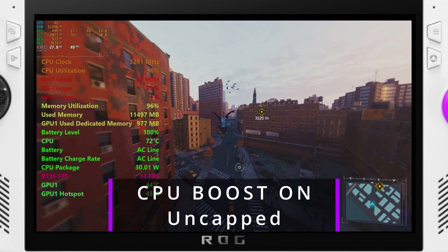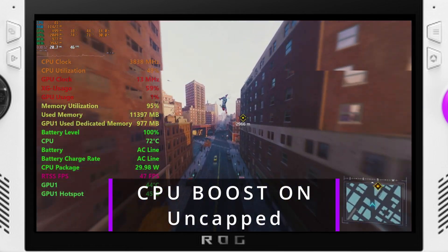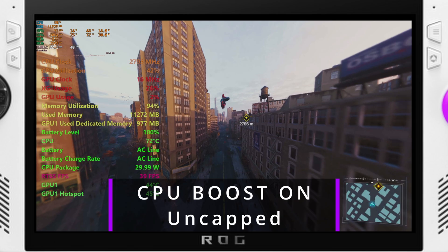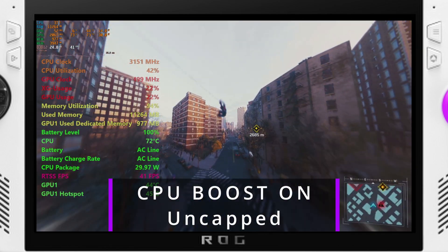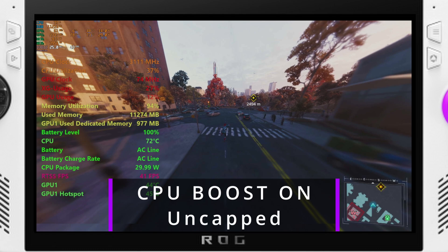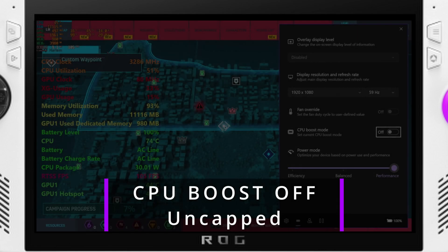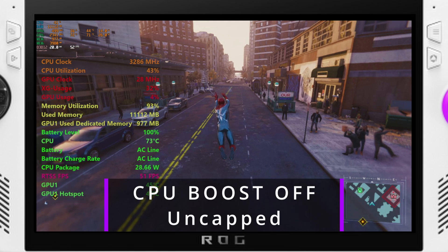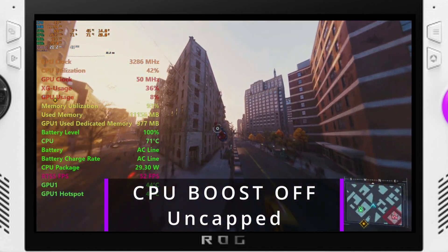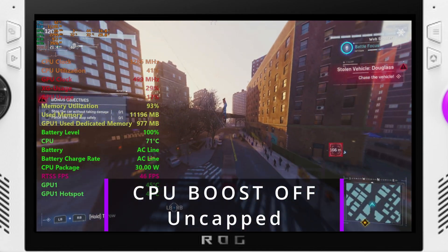You can play around with the EPP settings in Handheld Companion — that's how I'm controlling CPU boost on and off and other settings. The times you'd want to use CPU boost off is in an FPS-limited scenario: if you're capping at 30 or 40 FPS and you can consistently hit 45 or 50, when you cap it the CPU will still boost up above what it needs to. So you'll still be running full tilt at 30 watts nine times out of ten even with a cap and V-Sync on.